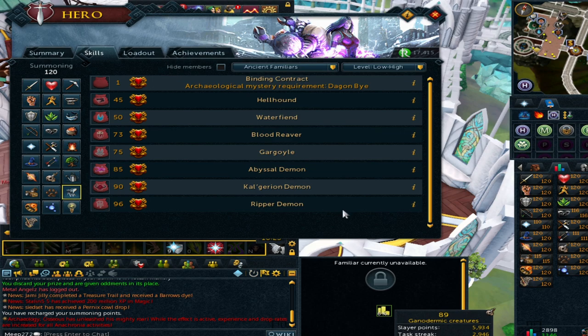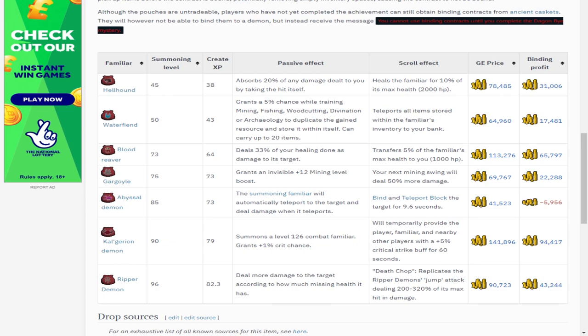Going over the summoning familiars: the lowest requirement one is the Hellhound, which I'm going to show after this. Hellhounds are extremely quick to get and a very decent profit. Some of the better profit ones are the Blood Reaver, the Calgarian and the Ripper Demons. If you're not sure which is the best profit at a given time, use the wiki - I'll put a link in the description - which will have a breakdown of the crafting costs and the GE sell price.